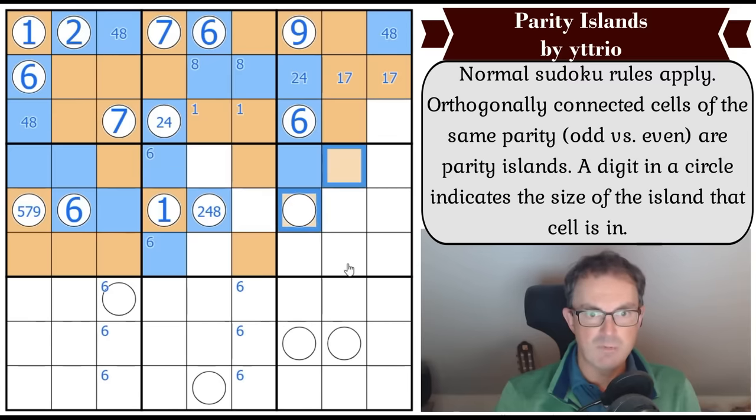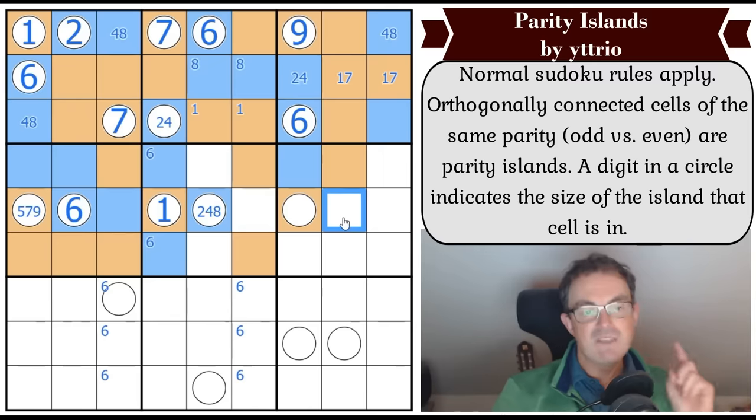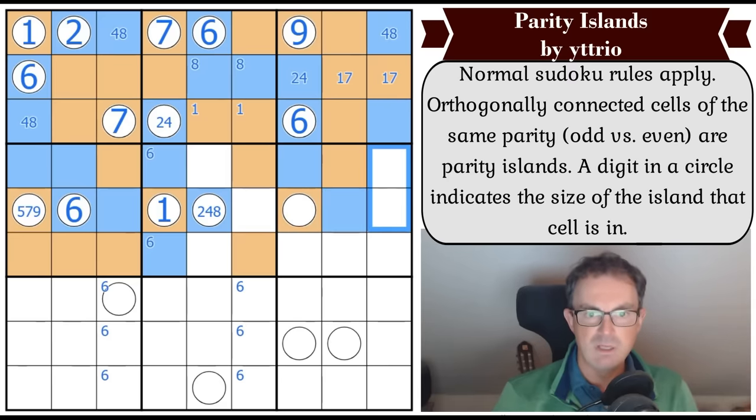Now this isn't big enough so it has to grow, and then it's grown enough, so those both become orange. This has to be blue because we need a fourth even digit in this box. How big is the nine now? It's still only seven. But it can't take this square because then it would be size nine and we'd have two nines in the column - so that's got to be even. This has got to grow and now it's the right size - so that's even.